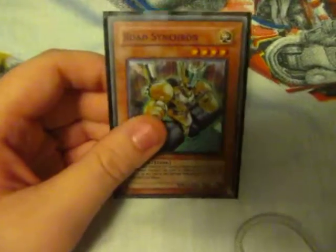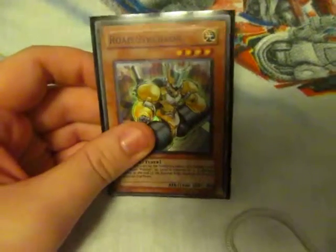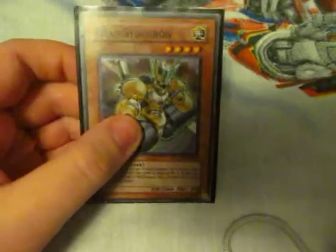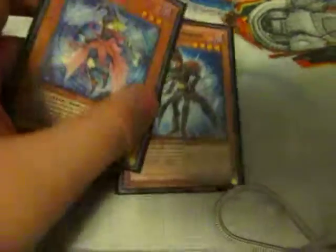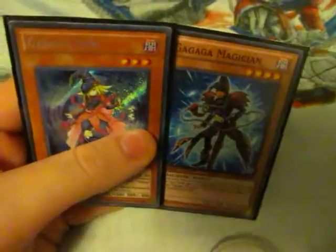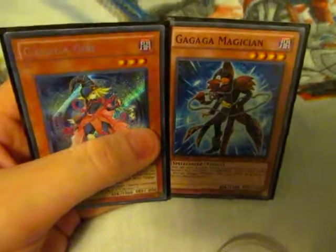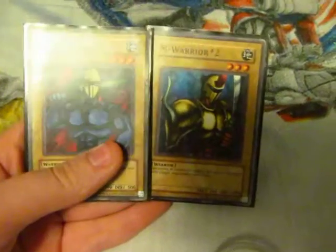Road Synchron — you know, Road Warrior, it's kind of good, just one of those extra cards I put in there. Then we go to some of my older cards that I already had: Gagaga Girl and Gagaga Magician. Kept those in there — it's a really good combo when those are on the field. I took out one of each Number warrior, so I only have one of each now remaining in my deck.